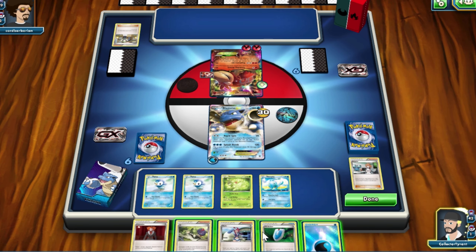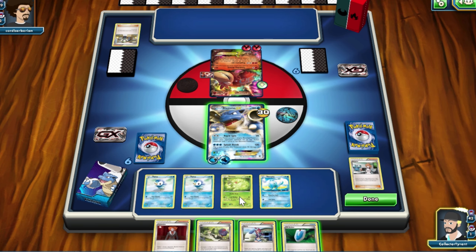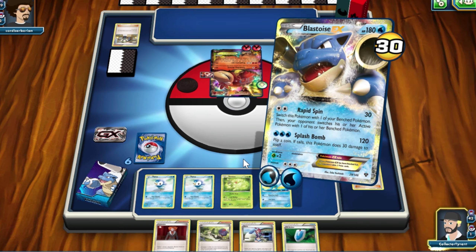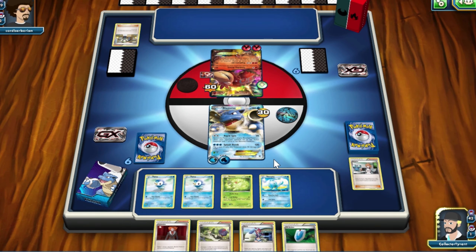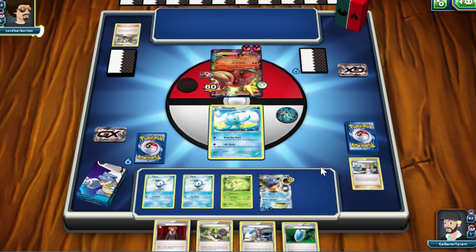It does 30 damage — that's not good for me. I'm already taking damage. I'm going to put on another Water Energy here, and I might want to bring my Blastoise off the active. I'm going to use Rapid Spin — does 60, so that's good. I'm going to bring in Manaphy and Blastoise is safe on the bench.